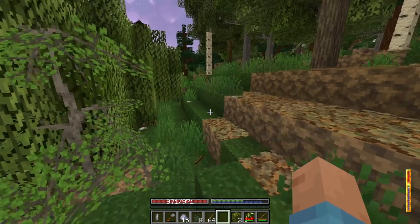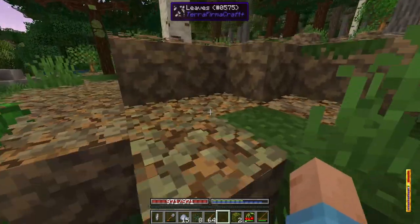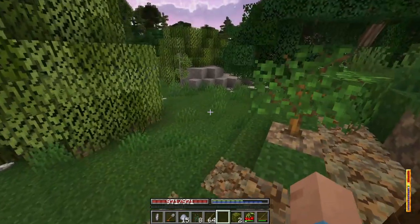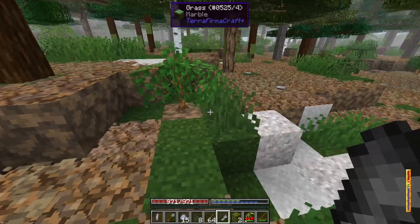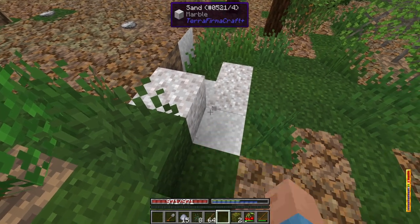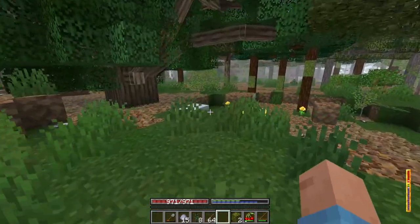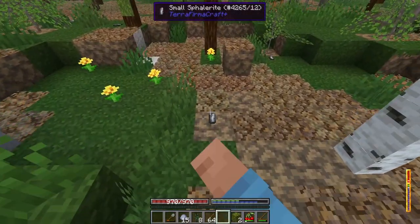It's kind of on baby mode right now, but that's kind of a good thing because TFC is really rough in the beginning. I just found a nugget of copper! So we're in a dacite area — there was dacite over here, I swear. I did find some tetrahedrite.